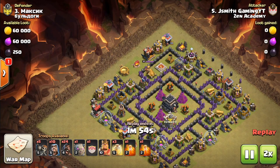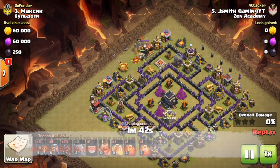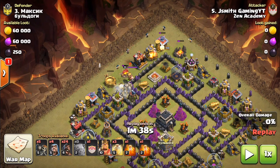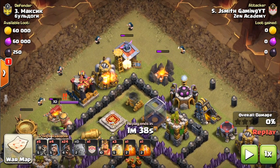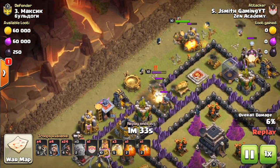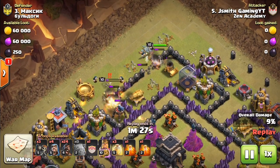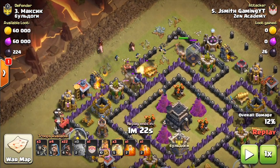Because the clan castle was empty, the next objective was the king. Something you always want to accomplish with your kill squad is taking out some point defenses. Because I'm close to the edge and funneling, you need to make sure you take out the buildings that are close to the corner as well — as you can see, I'm taking out the army camp there. The golem ended up getting carried over to this air sweeper, and now I'm letting my wizards take out the enemy king.